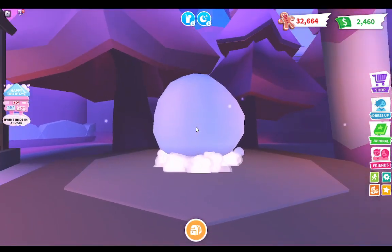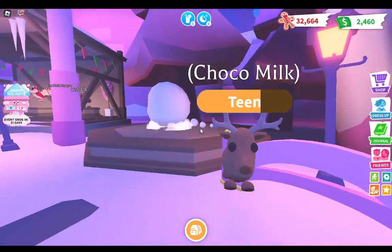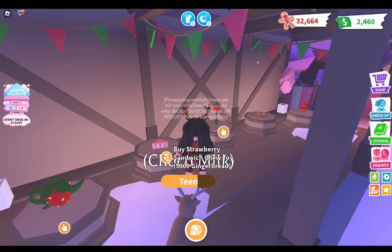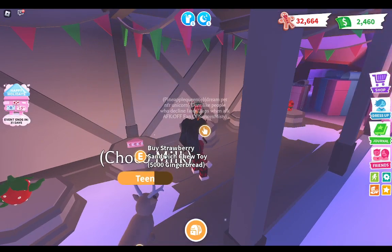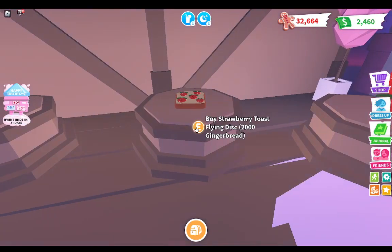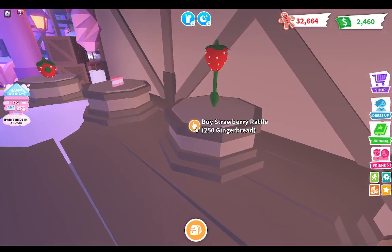Moving on over here, we have the giant snowball — probably a vehicle — for 60,000 gingerbread. We have the strawberry teapot leash for 1,000 gingerbread, the strawberry sandwich chew toy for 5,000 gingerbread, the strawberry rattle for 250 gingerbread, the strawberry toast flying disc for 2,000 gingerbread, and the strawberry kitty throw toy for 500 gingerbread.